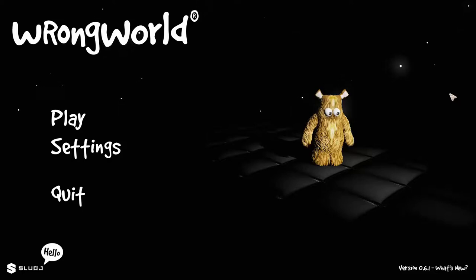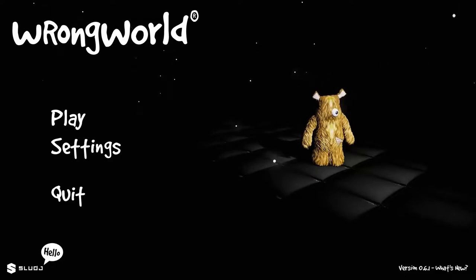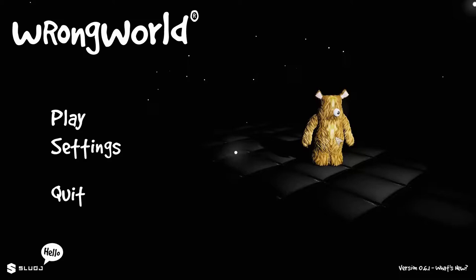Hello everyone, this is Cypherdeck and today we're going to be playing Wrong World. This is a very interesting indie style game where you play this little cute guy — he just lost an eye — and it's a very funny kind of gameplay.